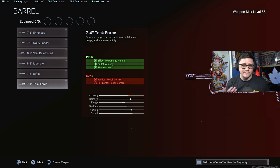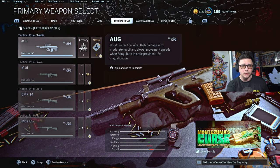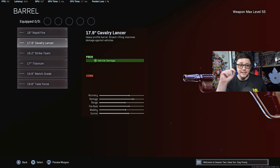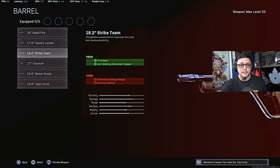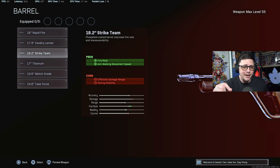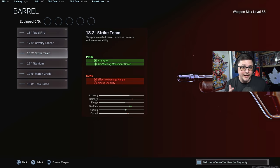We'll have to do a little more testing to figure out what makes the most sense. For tactical rifles, they did change some of these attachments. The Agency Silencer is still gonna do what it says. They changed the Cavalry Lancer — it now does extra vehicle damage, which makes sense. The Strike Team, even though it doesn't say bullet velocity, is still the best for bullet velocity. And the Task Force does increase your bullet velocity, but not as much as the Strike Team and it doesn't help with fire rate — so the Strike Team is still the way to go even after the nerf.